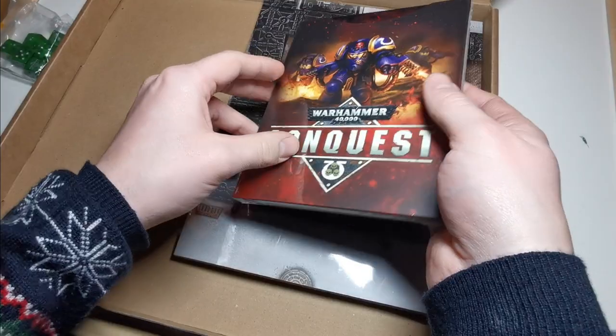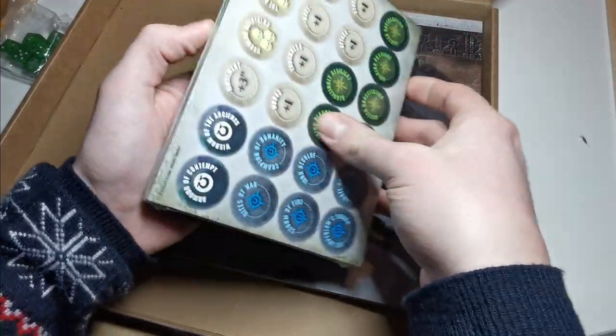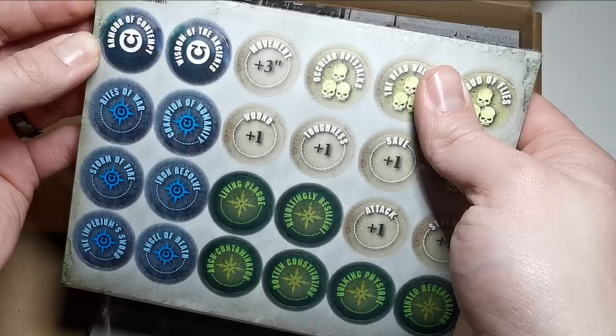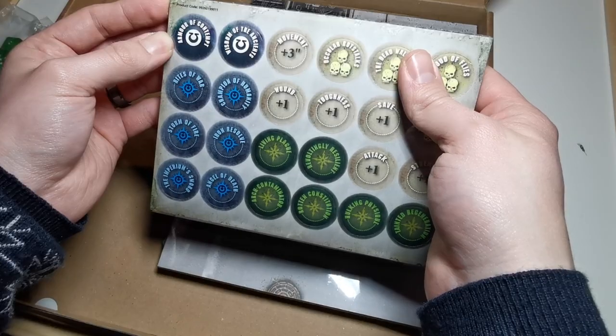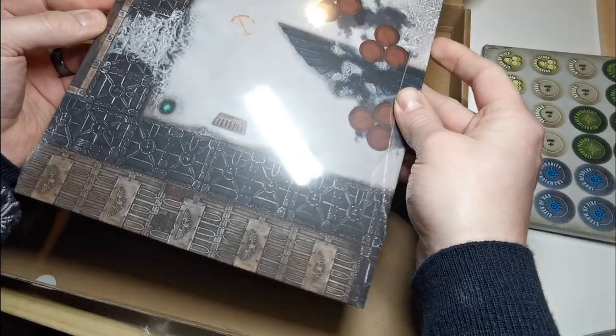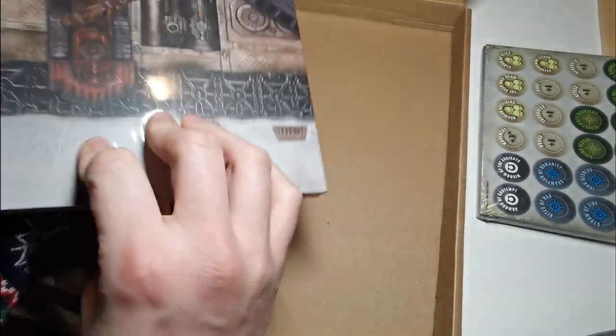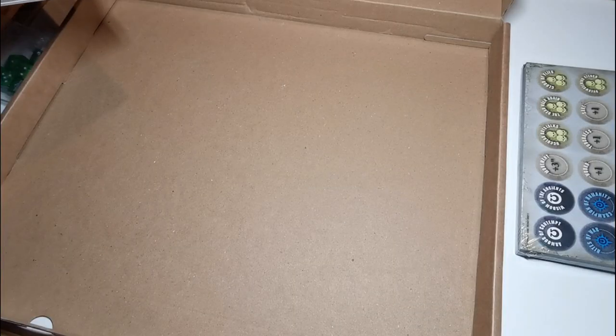We've got the green dice, we have our data cards for the models to come, and we've got these wonderful tokens as well, which are great - I've got no beef with the tokens, they're actually pretty good. And then you've got the hardboard mat as well, which again I like. I like the detail on it and everything.